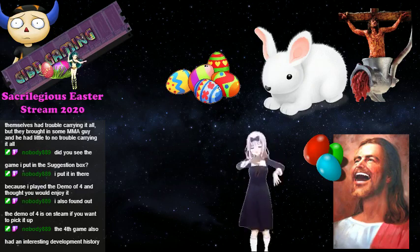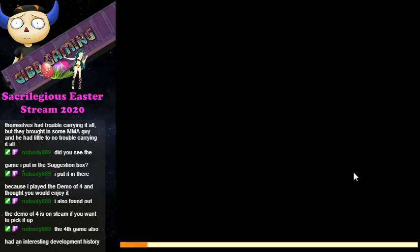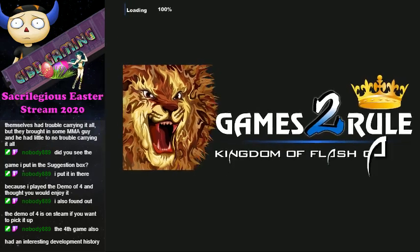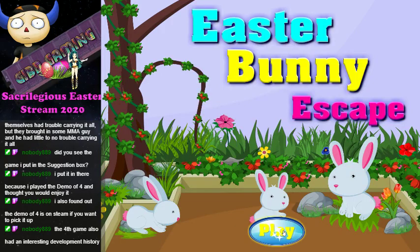The fourth game also had an interesting development history — I like those. Let's launch Easter Bunny Escaping, let's see if we can actually get somewhere with this. I played it very briefly and I got somewhere with it, but it looks like it's gonna be kind of tricky. Alright, there we go.